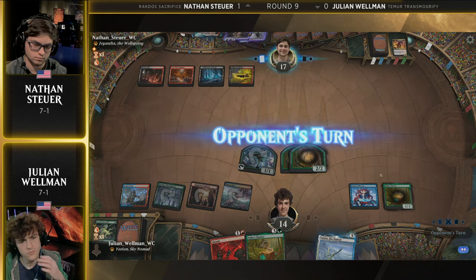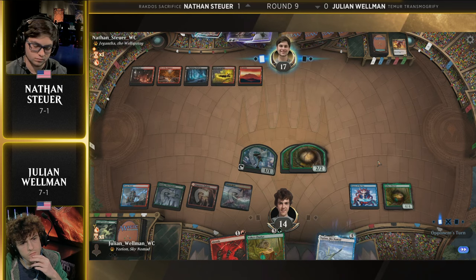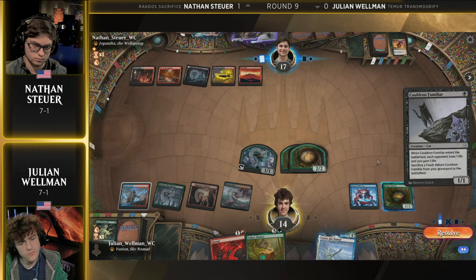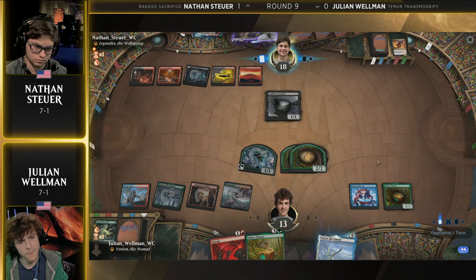This is a straight bluff with that one Steam Vents open — otherwise you could have gotten damage in. This is just saying 'I have Spell Pierce, I have Voltage Surge, I have these things that you could do to prevent a really powerful spell.' Usually Julian's deck wins by miles not inches, though, so the one extra damage is usually not that important.